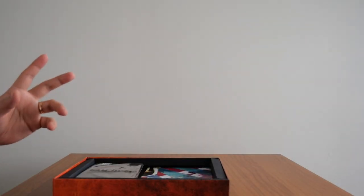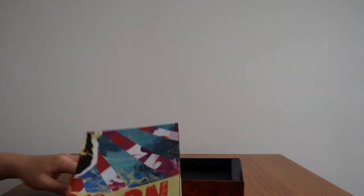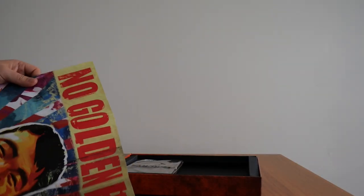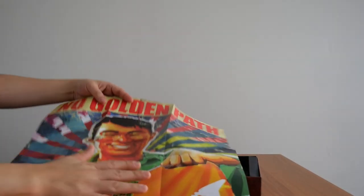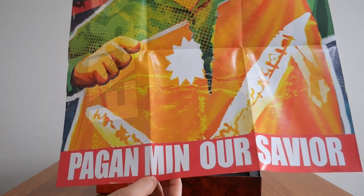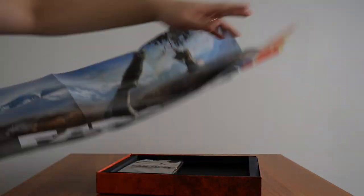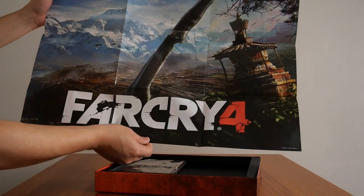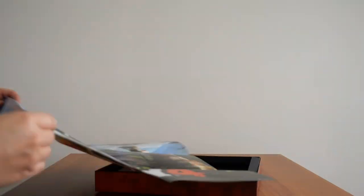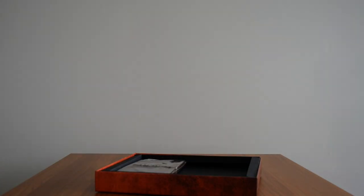And then we have the propaganda poster. This is what the poster looks like — 'No Golden Path. Pagan Min, our savior.' And on the back is the Far Cry 4 poster. So it doubles as both a propaganda poster and a Far Cry 4 poster.